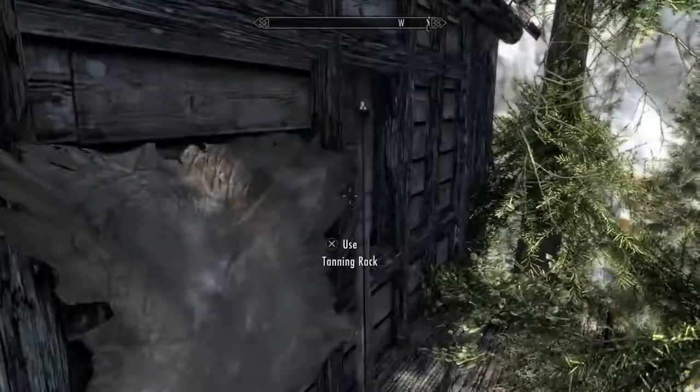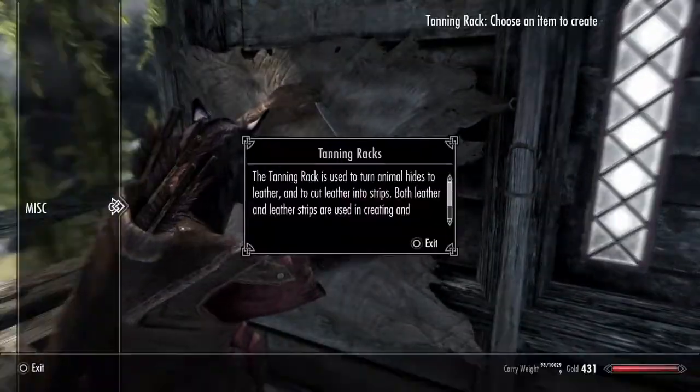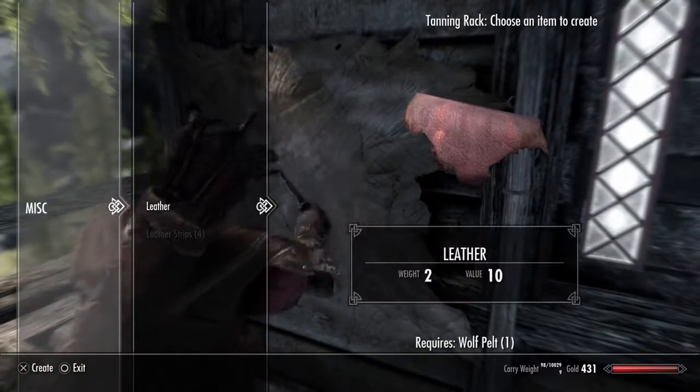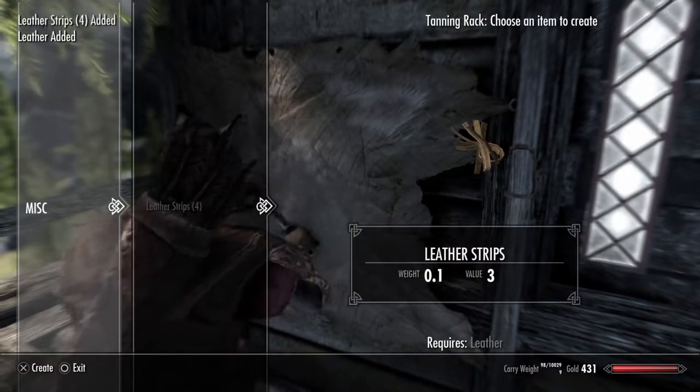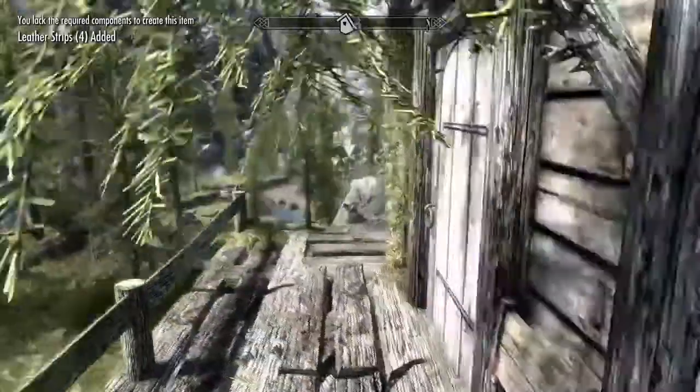Open tree - wait. How big could this place be with a tanning rack? Do I need to tan anything? I didn't do leather. I didn't do leather strips. There we go - you need the required components to create this item.